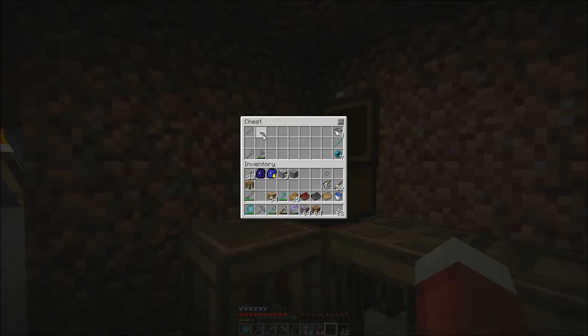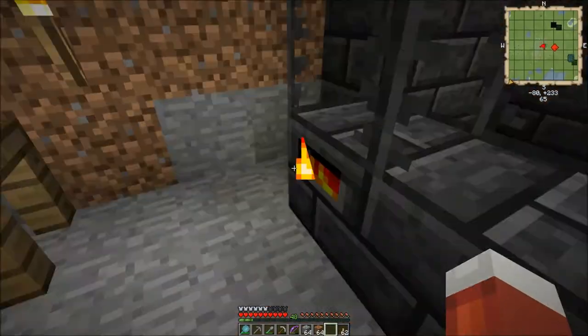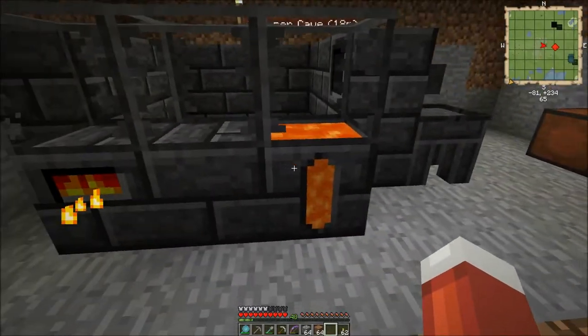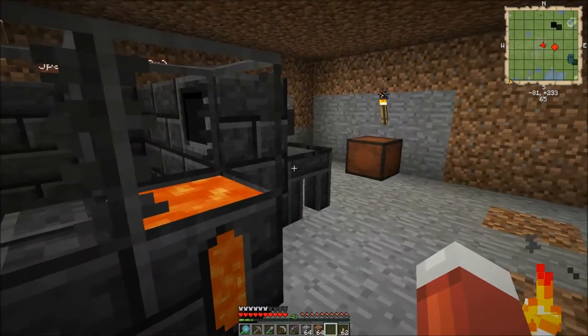Let's dump these extra stone pieces in here for now — I'll figure something to do with those later. And now our fuel looks really full — I guess it was just a graphical glitch when it only said there was 800.